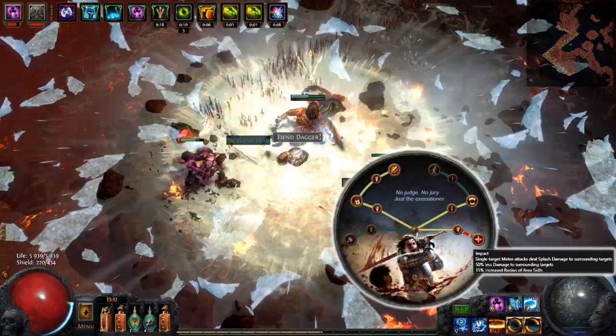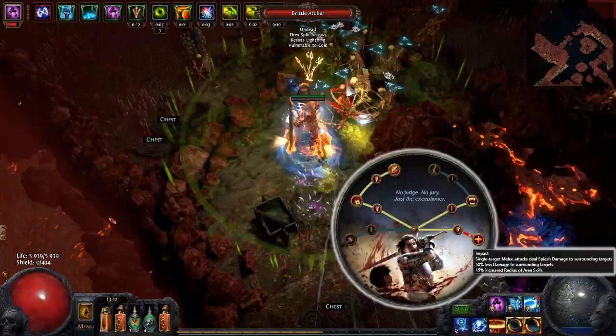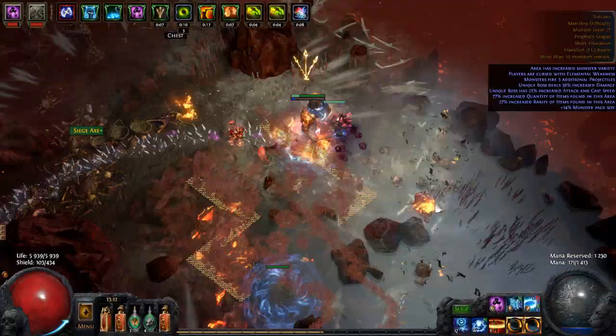That is huge. Witch and Templar AOE trees combined only give 30% increased AOE. Think about that. You will cover all the screen with Ice Nova and rip your FPS in big packs of monsters, but whatever.